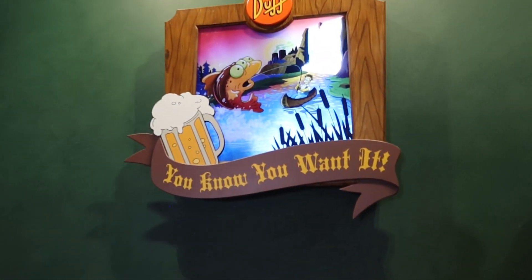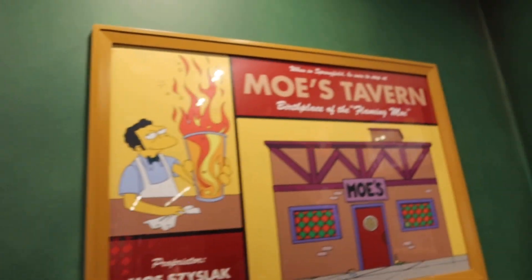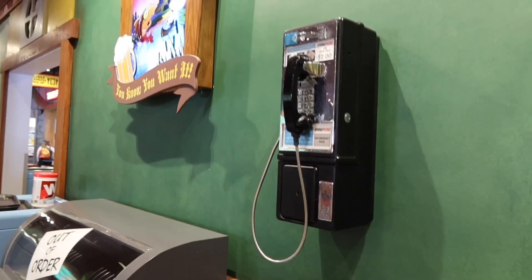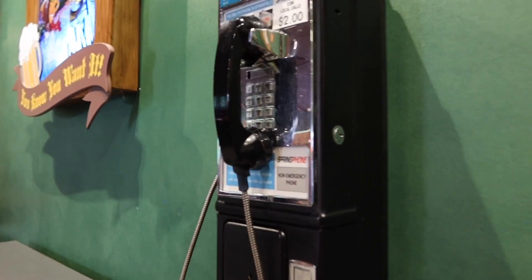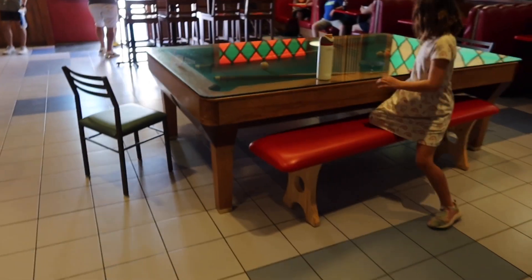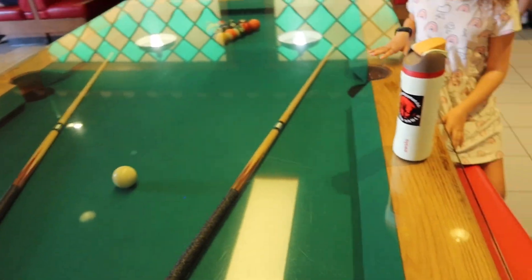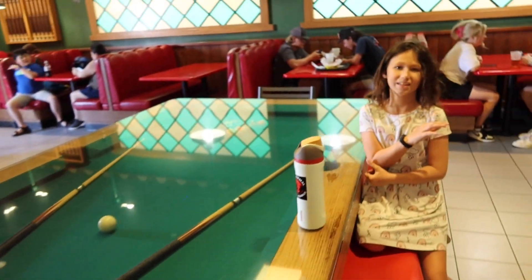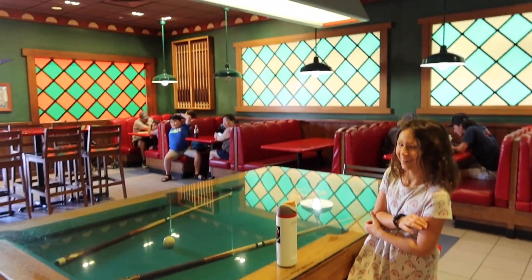Duff beer — you can get that, you know you want it. And look, Moe's Tavern, home and birthplace of the Flaming Moe. And look kids, this is called a payphone and those are buttons you use to dial numbers, in case you didn't know. Look at this fun place to sit — you can actually sit on the pool table and have your drink right here. Check out the billiards — it's not just a pool table, it's a cool table.